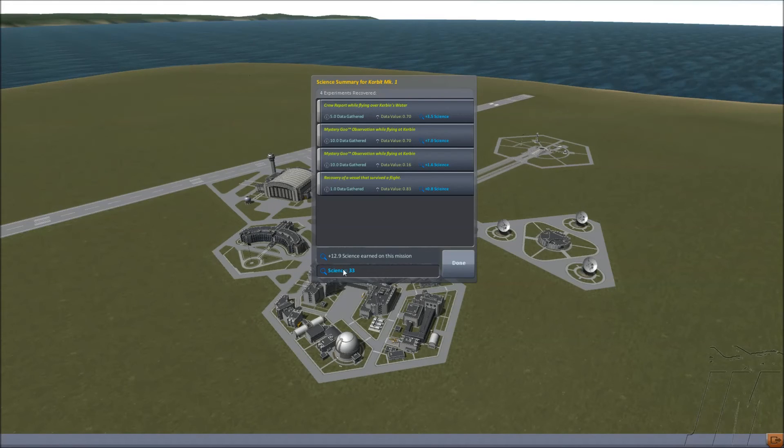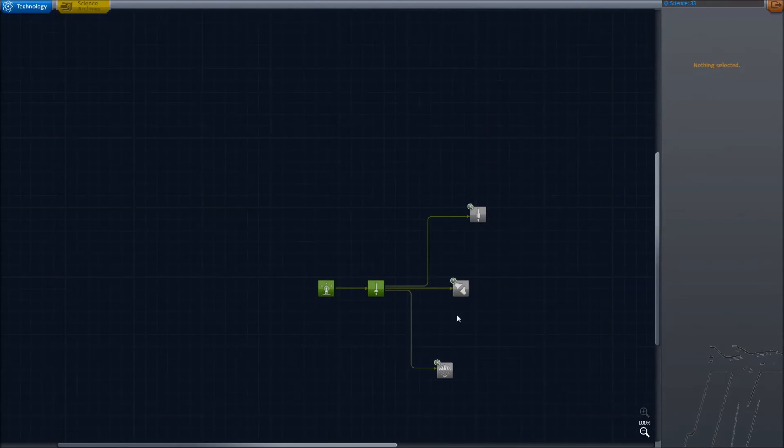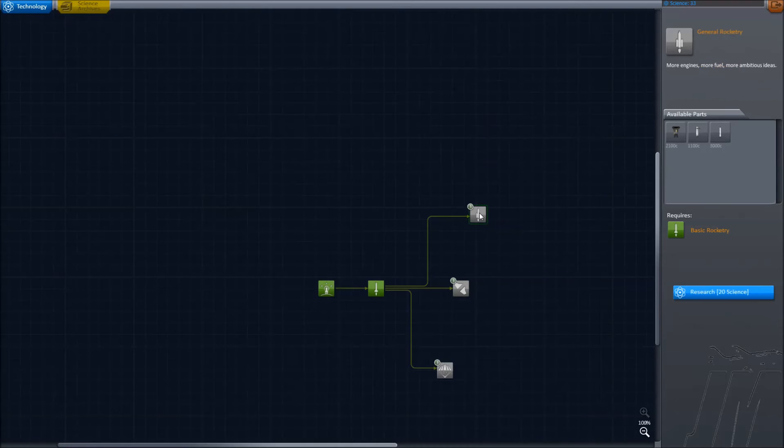We got 12.9 science — so that gave us 33 total. So if we go here, we can now unlock — this is 20. That's 18.